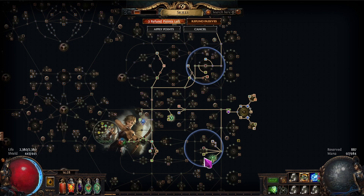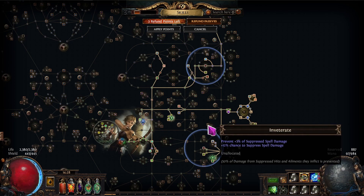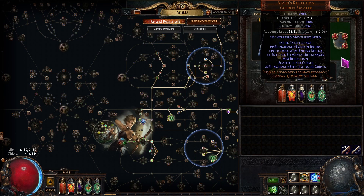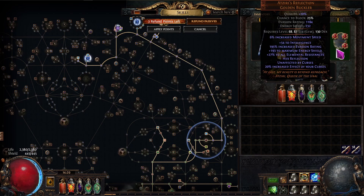With so many frenzy charges — 4% evasion per frenzy charge — and sometimes stealing resistance from monster mods via the resistance shrine, you get so much evasion that you're basically evasion-capped at around 50,000-60,000 in map. Your resistance is capped and your evasion is capped. The only thing to worry about is physical damage spells since there's no spell suppression on the tree or gear.